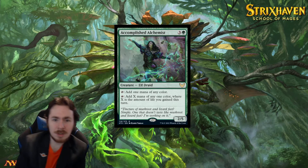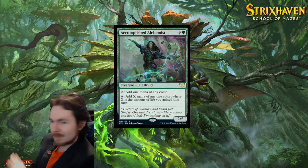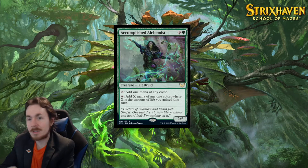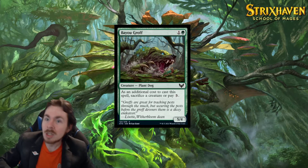Oh, does that say Magic in the back there? Look at that — there's an M! I was covering it up this whole time. Magic. This is a little armrest. Anyway, in limited this is also way too slow. 4 mana 2/5, essentially. Yeah, you ramp for 1, it can color-fix, but it's not very good.